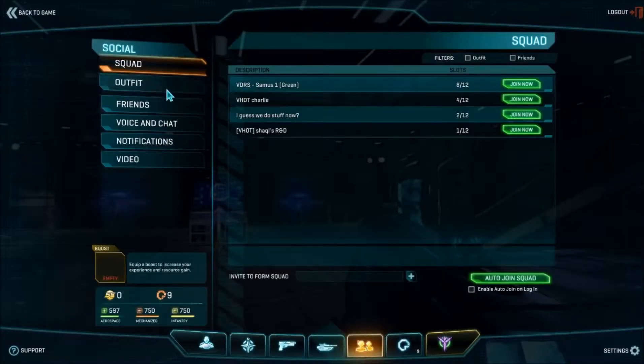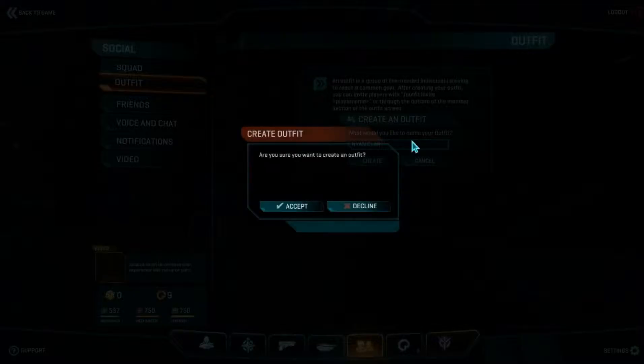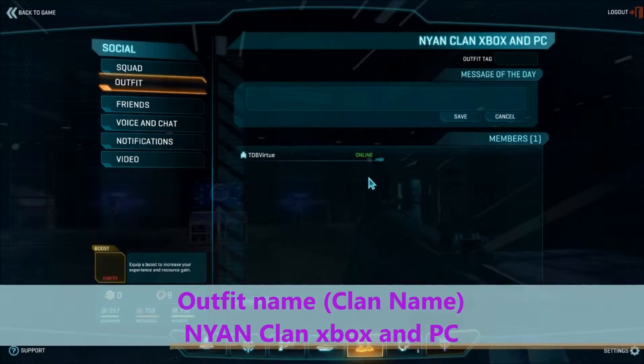Right now I'm going to look up outfits and create an outfit — okay. I just made an outfit, which stands for clan. Soon there probably will be more members, I hope, if OG comes.